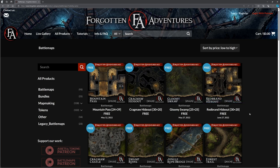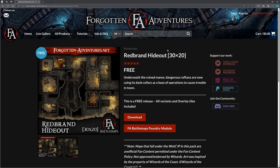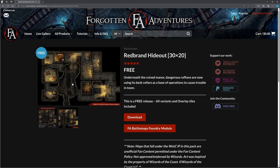For example, there's the Red Brand Hideout from Phandelver from Below — let's click on that. It's free, it gives you the size, and shows you what the map looks like. You may prefer this slightly different style, or if you haven't got the adventure you can use this map for any adventure you're doing — you do not have to follow any set adventures. It also mentions an FA Battle Maps Foundry module, a specific module designed to access these battle maps rather than doing a download-and-upload thing.